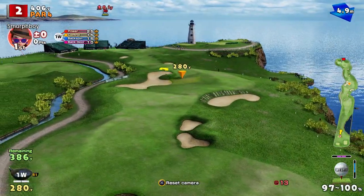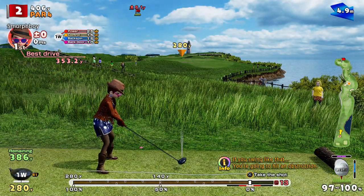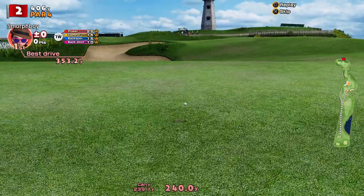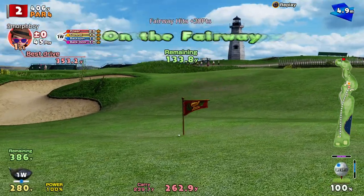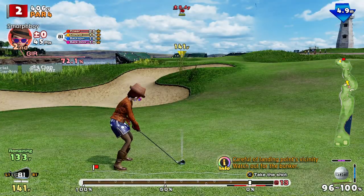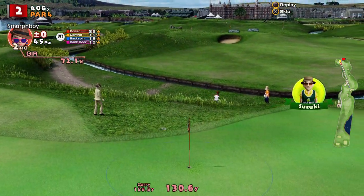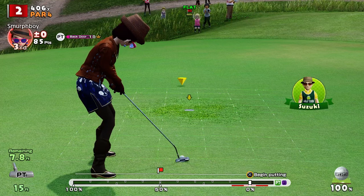So into the wind, it's a par 4, so there's no real need for the power shot unless it puts you in a better position, which it probably doesn't here. All about the approach shot. So 135 — let's see, in the middle of that sort of kidney-shaped green, a little bit up here, a little bit into the wind — let's just let it fly, just on. Get the birdie putt at least.